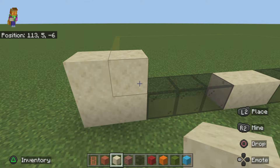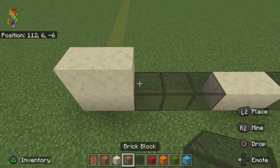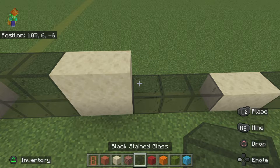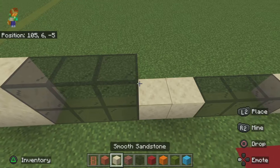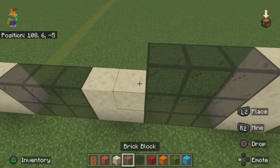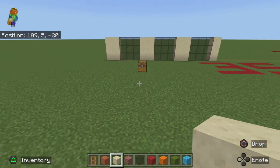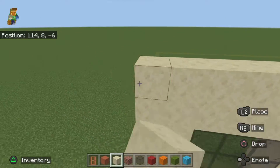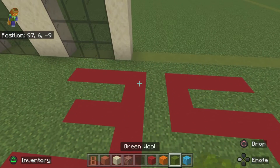Now what you want to do is extend this up by copying it two more times: two smooth sandstone, three black stained glass blocks, two smooth sandstone — and place this for another two rows like this. After that, add two smooth sandstone layers over the top and it should give you something that looks like this.